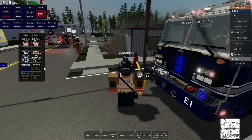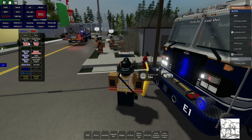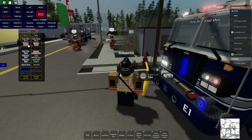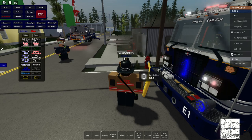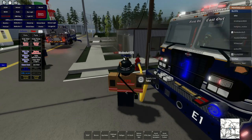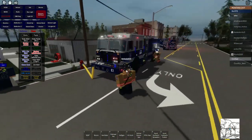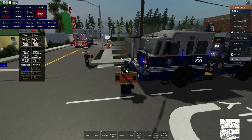Command confirms fan placement. Fan is confirmed on the Bravo side. Someone asks whether a second fan should be placed at the garage door as well.